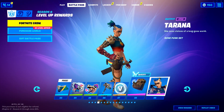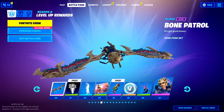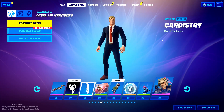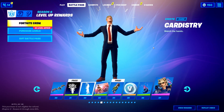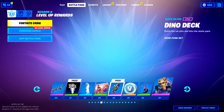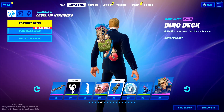Torana — this skin's alright, pretty decent. Not the best skin in the Battle Pass, but we do. Bone Patrol — that's alright. We've got Cardistry. Dino Deck — that's alright, skateboard with a ton of stuff on it.